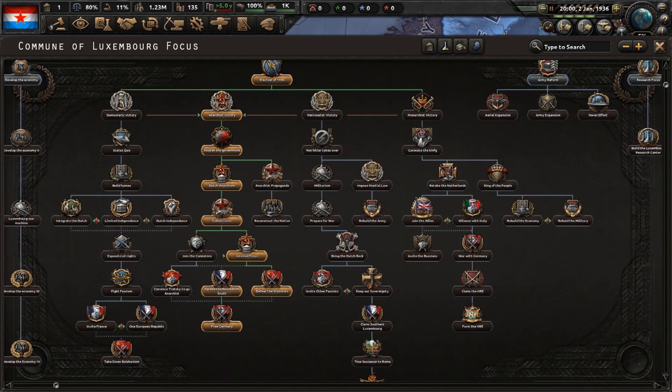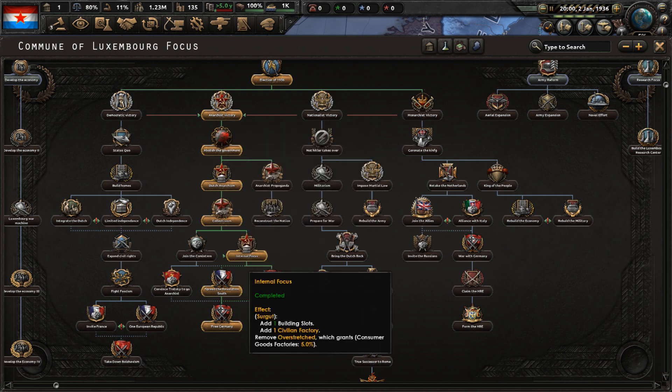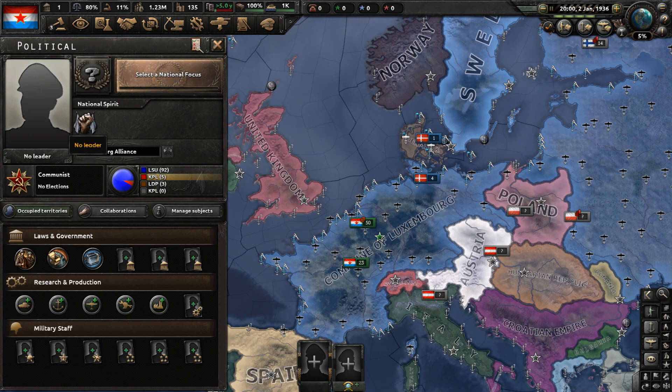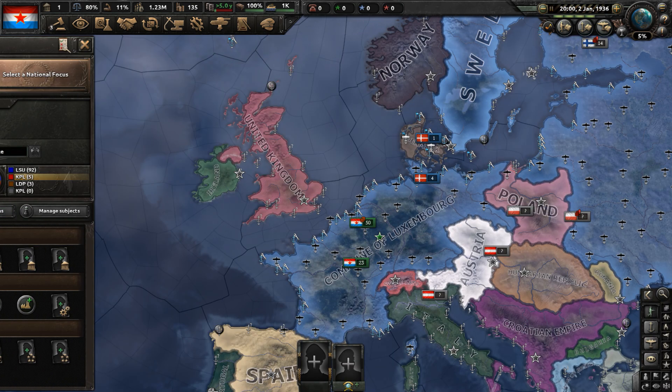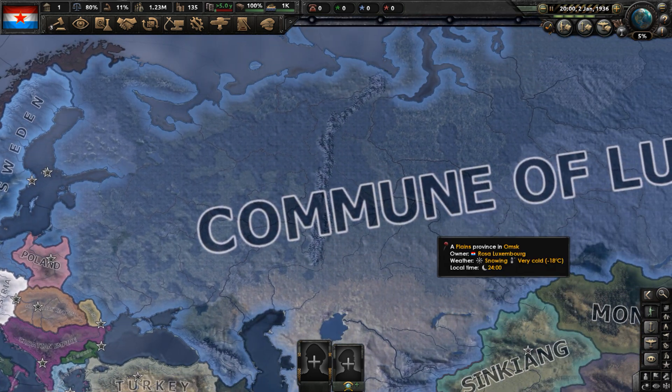Next is what you could call the anarchist/communist ending. In this branch, Luxembourg will have no leader as its country leader. And besides that, it will invade France, Germany, and Russia, which leads to this huge communist state in Western Europe and in Russia, unsurprisingly.